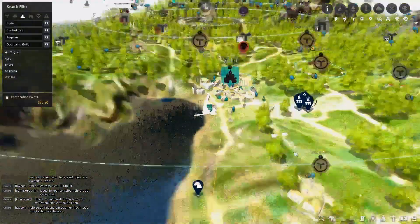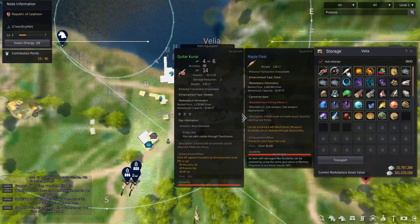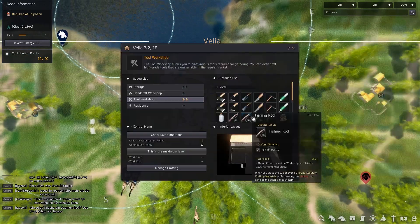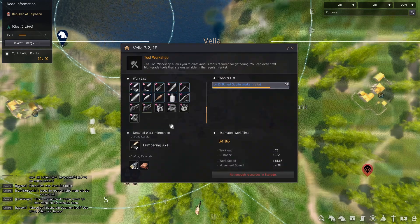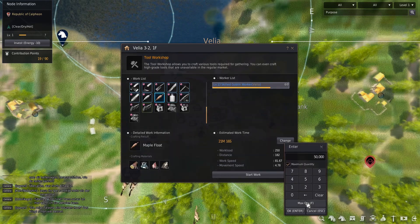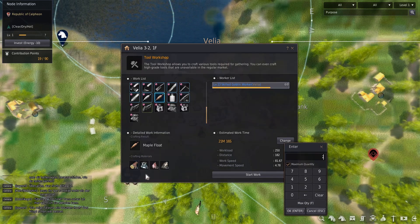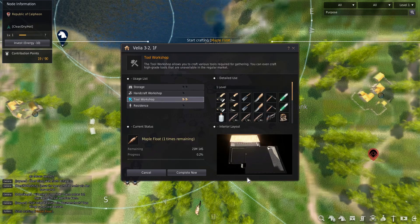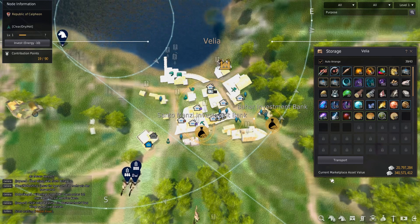Now come back to the map, click on the town — there's what I made earlier. Click on tool workshop again, you can see maple float and manage crafting. A skilled goblin worker — that's it, start to finish, how to get the stuff made.